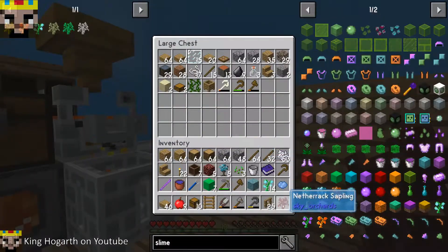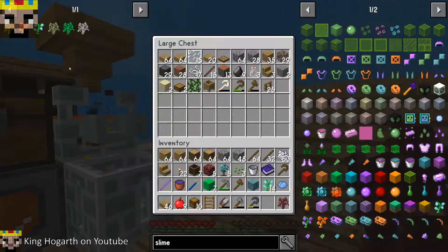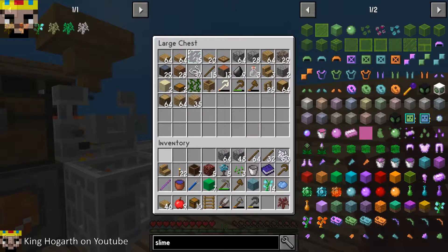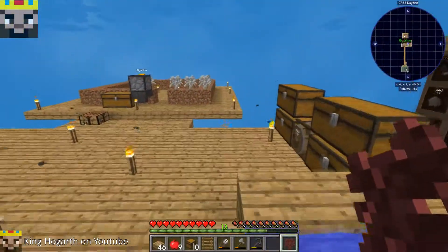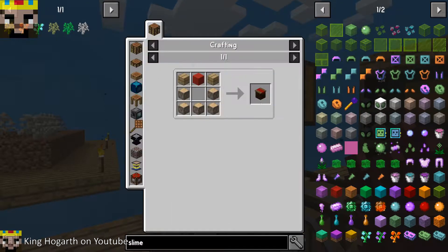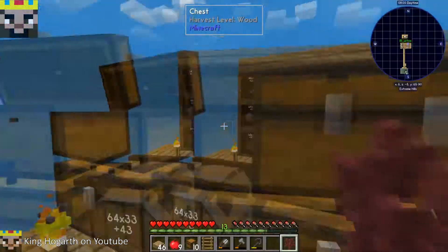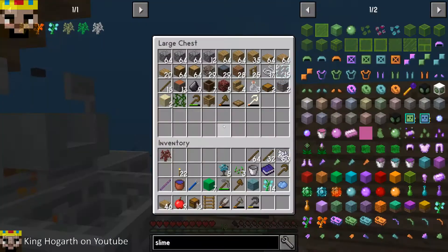We can get cactus if we make vines, and remember the drying rack we haven't used forever. We need a bunch of jungle saplings. Actually, before I get ahead of myself, I want to see how expensive the market is to make. Oh, we can make the market right now! Why is everything working so well right now? Something's bound to happen.